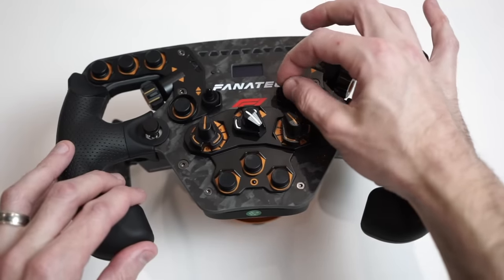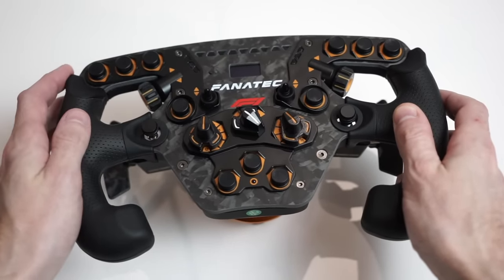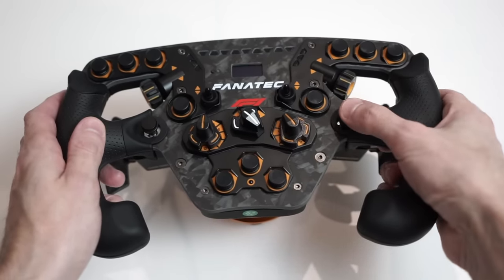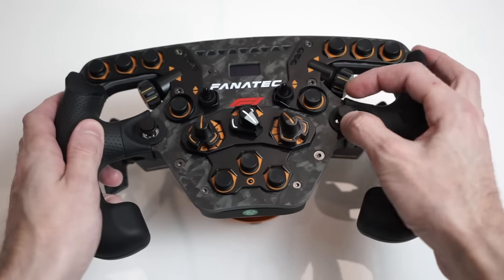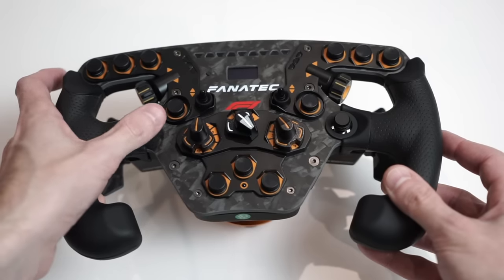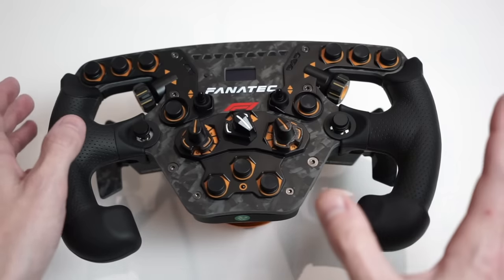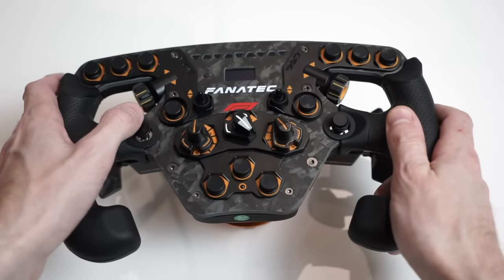We've got two toggle switches on either side — up and down. We've got a little tuning menu button, which we'll cover later. Then there's the funky switch — a rotary encoder as well as a four-directional switch and a push button, giving seven functions in total. We also have a standard two-axis analog joystick, which I've always found useful for looking around the car while driving — particularly if you don't have triple screens, VR, or are using a smaller screen. It's something you don't get on many wheels.